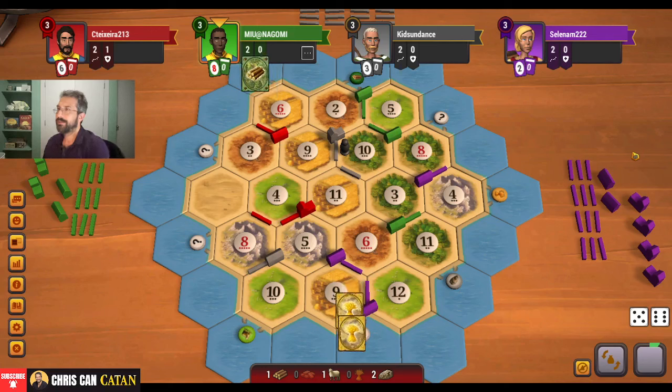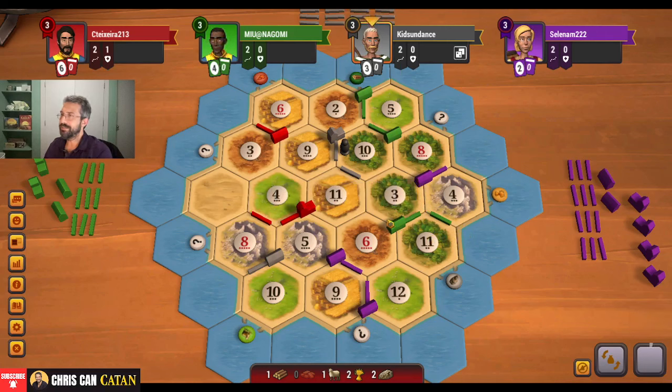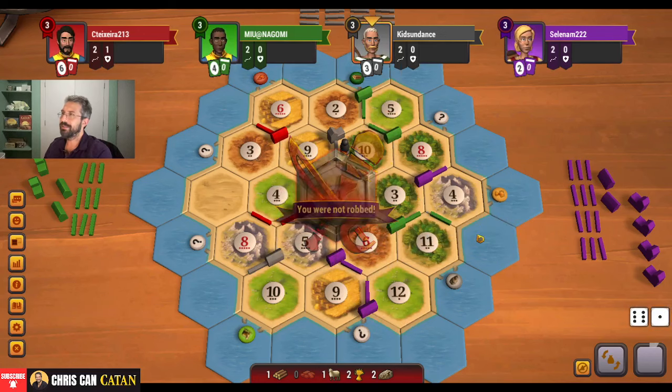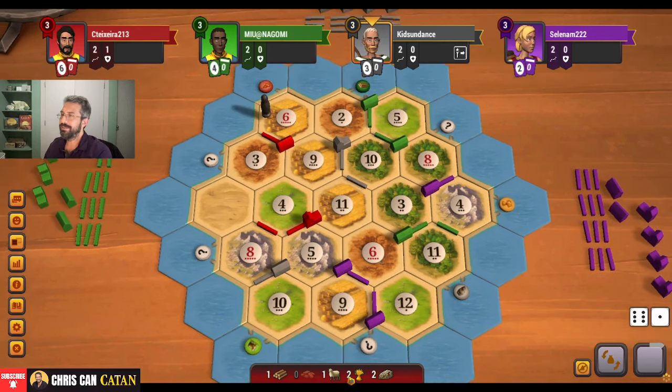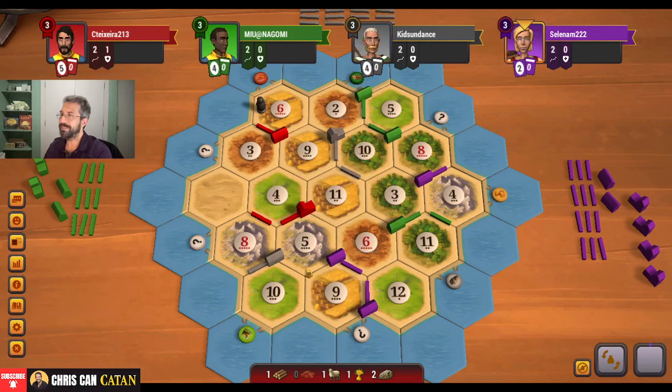We get the 11 — that's big. We can double city here, I'm liking that. I almost wonder if green is thinking about taking this 10-3. They're just going for the ore. All right, they're playing it a little safe, which makes sense — I don't blame them. We might need to buy a card instead. It's looking like we might — at least it's the wheat, not the ore.